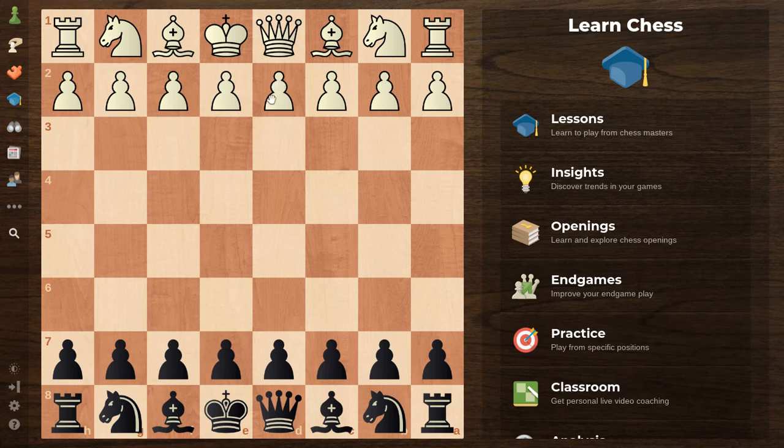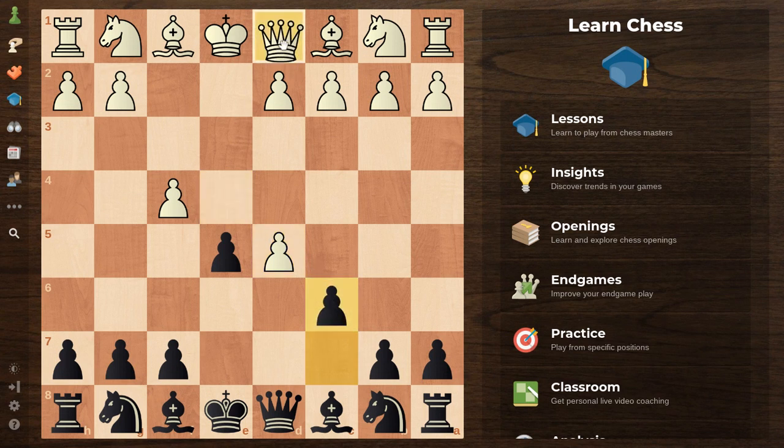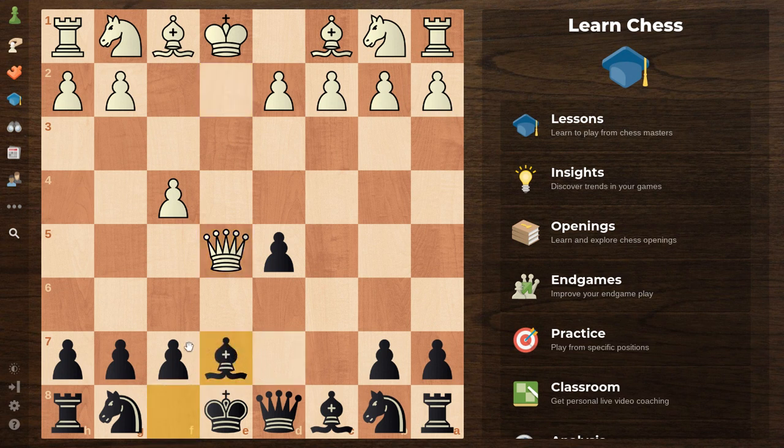It begins with the King's Gambit: e4, e5, f4, d5, e takes d5, c6, Queen e2, pawn takes pawn, Queen takes pawn. Now you will play Bishop e7. A lot of beginners and intermediate players will